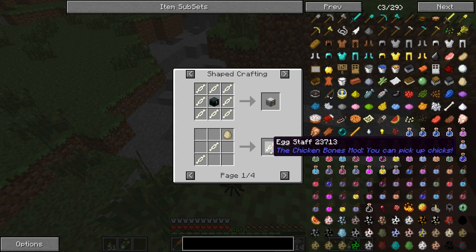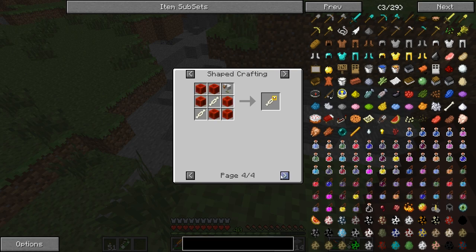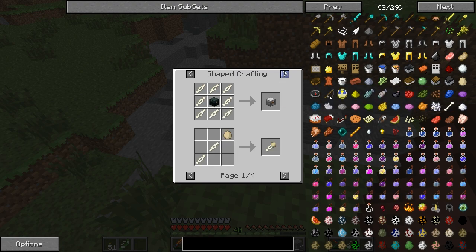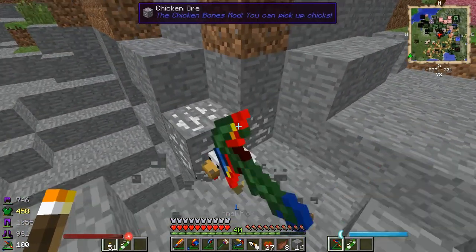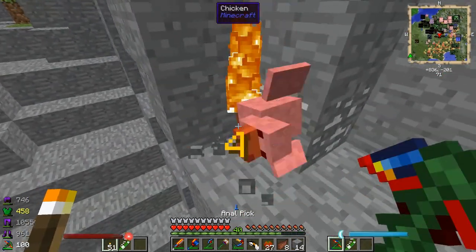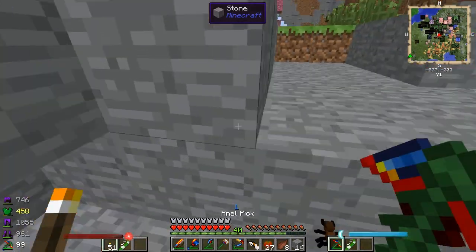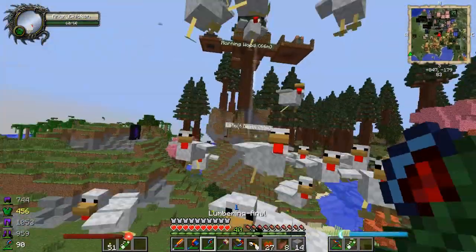We're gonna make the Eggstaff and the Chicken Chest for now. I'm gonna have to do some ID changes here. Just trying to get the Chicken Bones. Uh-oh - and then a swarm of chickens comes out of nowhere. See, now this is dangerous. They're all angry too. They're angry chickens, they ain't nice.